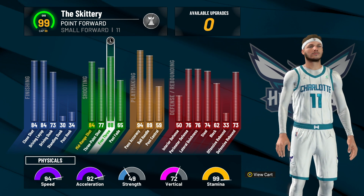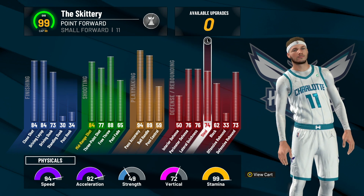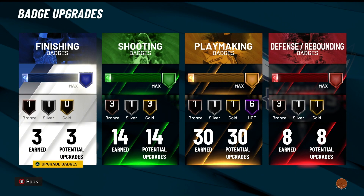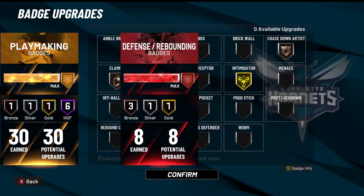The free throw should probably be a little lower — that man was struggling in the playoffs. But ball control 89, pass accuracy 94. The defense is solid but not anything crazy. I might be a little fast for him, but honestly I feel like this is a great Luka build. Y'all see the badges — I'll show y'all the badges I'm using right now. You can pause if you want to see them.